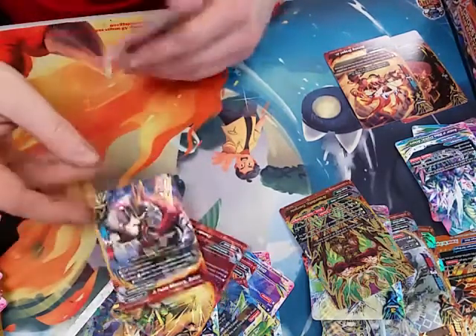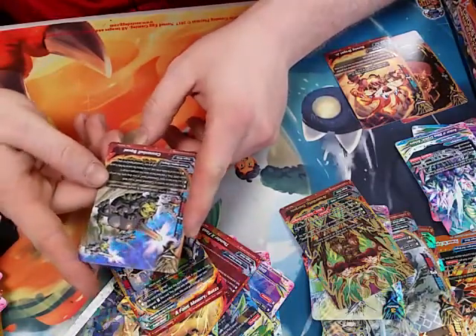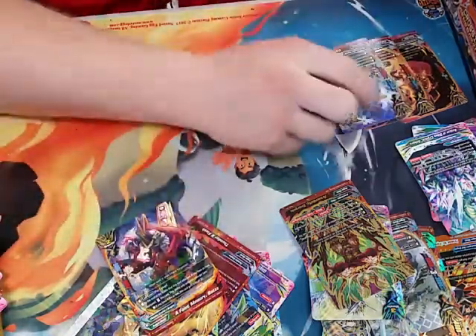The Faint Memory box — and I got a reverse hollow of the Cannonball Squad.